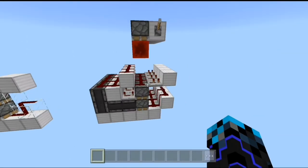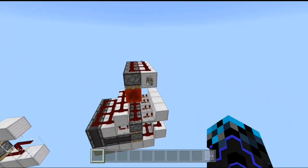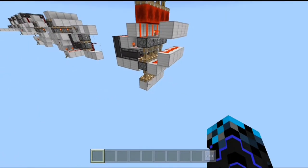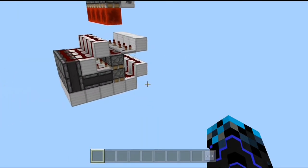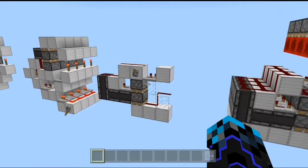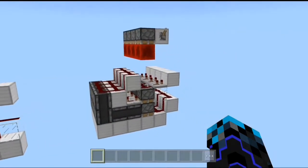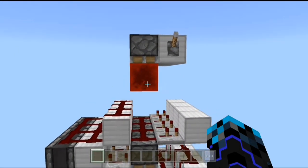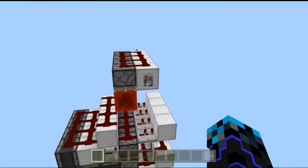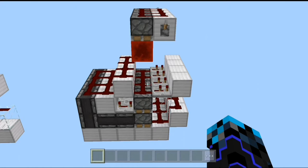The final design is the stackable downward-facing double piston extender. This is the full extension, and if we flick this lever, this is the full retraction. This design is the same as the previous one but with a little modification. Break that block with the lever, place redstone dust on top of it, a sticky piston facing downward with a redstone block, power it with a lever, and you are ready to go. Feel free to pause and copy whatever you see on the screen.